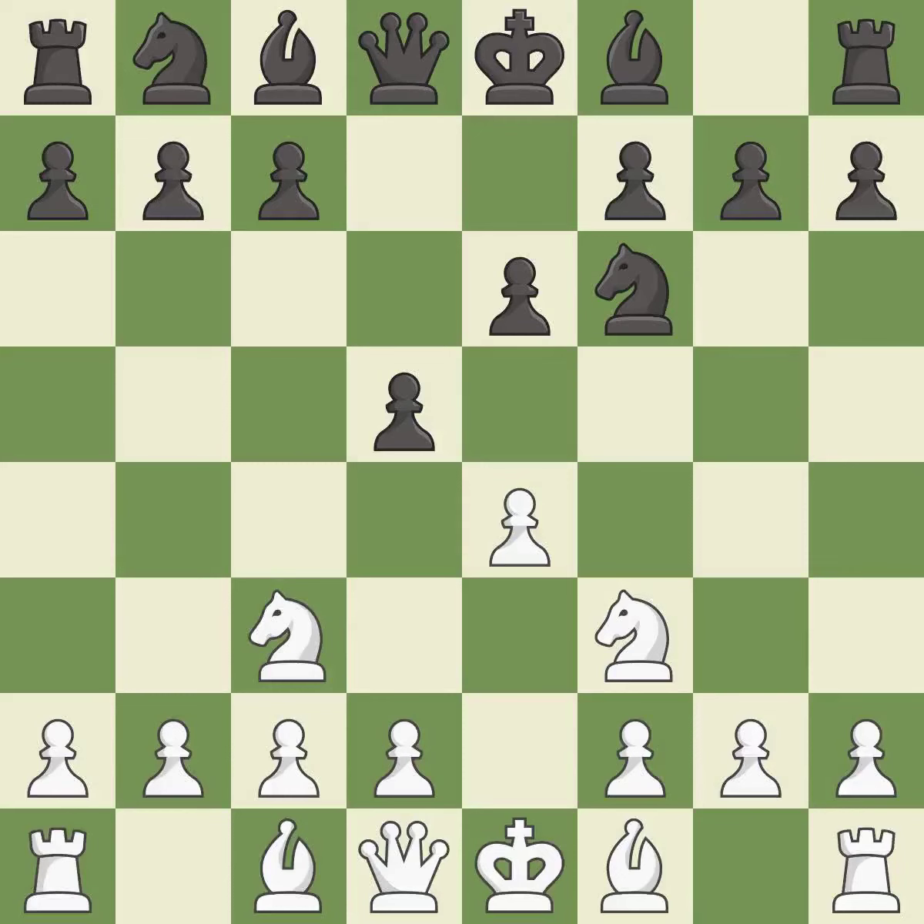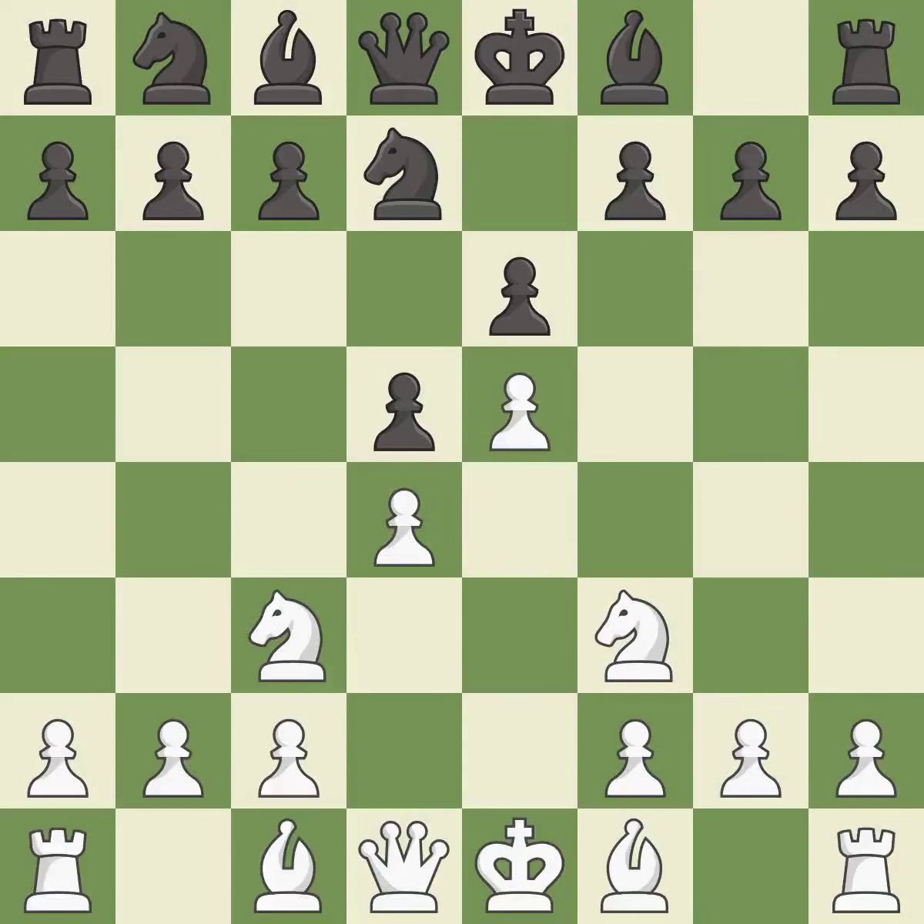This creates a threat to win a pawn. The opposing knight is kicked by a pawn and must now move or be captured. This move puts the knight on a safer square. This prepares the bishop for development. Dxc5 releases central tension and captures a pawn at the cost of weakening the pawn on e5.